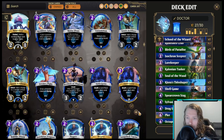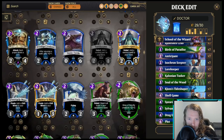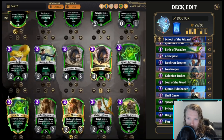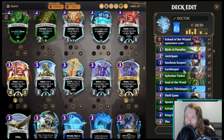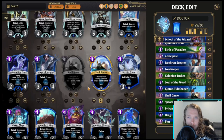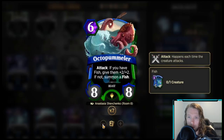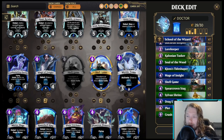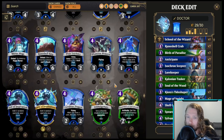I'm a big fan of Anticipate — it helps us find our big cards, helps us find ramp, and also counts towards our Elemental Mastery. This deck is kind of lacking in draw power, so I'm actually going to take out Plummet and put in Mage of Insights, just so I can get through my deck with any sort of speed.